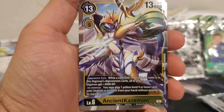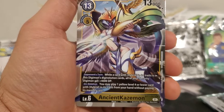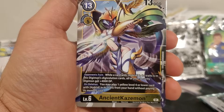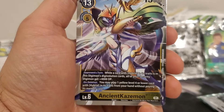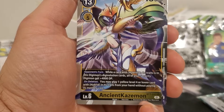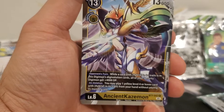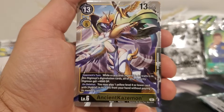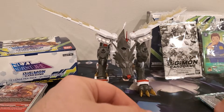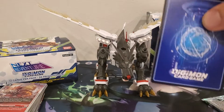Ancient Kazemon has a 13 play cost, a 5 Digivolution cost, 13,000 DP, and no inherited effect — only an active opponent's turn effect. While a card with hybrid in its traits is in this Digimon's Digivolution cards, all of your security Digimon get plus 4,000 DP. And on deletion, you may play one yellow level 4 or lower card with hybrid in its traits from your hand without paying its memory cost. This is pretty cool — this is Kazemon/Zephyrmon's big form. It does have the 10 Warriors, so it definitely is. I remember getting her in the Digimon DS games — I played those a fair amount.